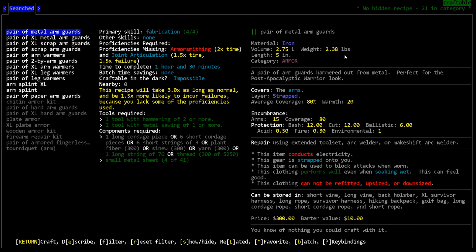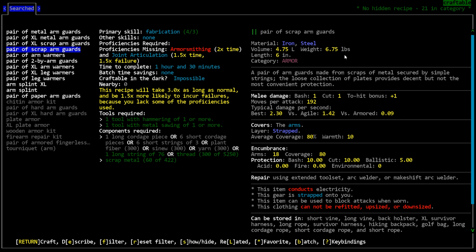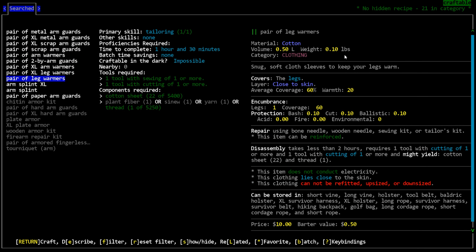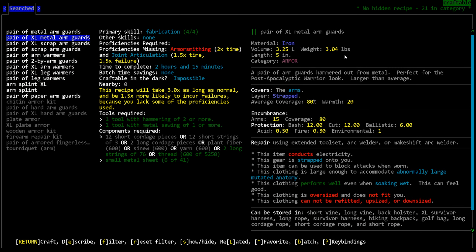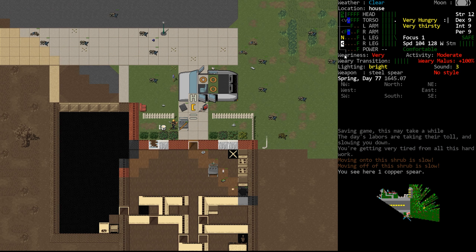That's absurd. Even the scrap arm guards are less encumbering than motorcycle armor — that's so ridiculous because they're just strapped to you; they can't be comfortable, they must be very encumbering. All right, we're gonna make some metal arm guards, provided they don't require the swage and die set — which they don't. Really can't think of a downside to this, so we're gonna do that.